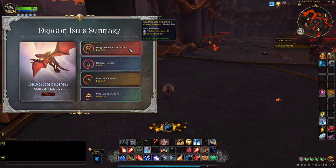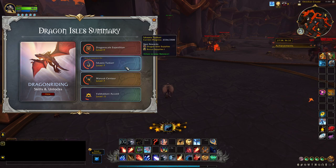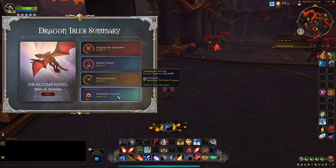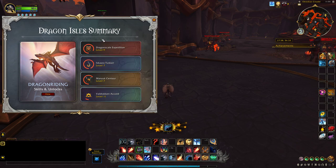The four factions are: Dragon Scale Expedition, Iskaara Tuskarr, Maruuk Centaur, and Valdrakken Accord. These 4 reputations.